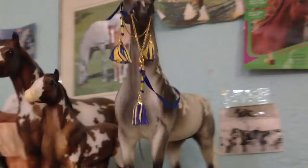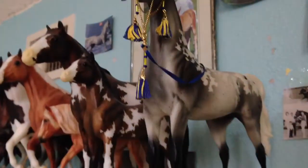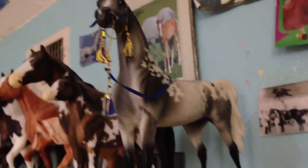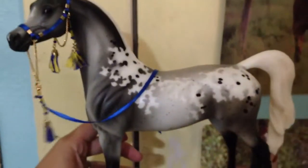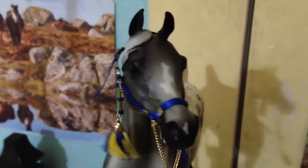Then we'll go over to the other shelf. We have my Peter Stone — his name is Van Gogh. I got this halter at Briarfest. I got him at Briarfest as well. I looked him up online because when I got him, I had no idea who he was, and then somebody commented that he is the Peter Stone Van Gogh.